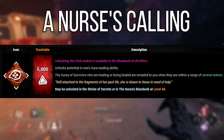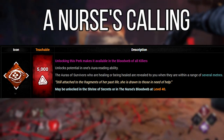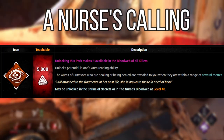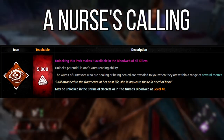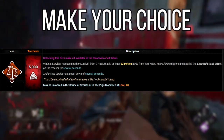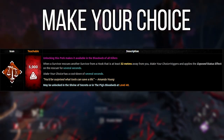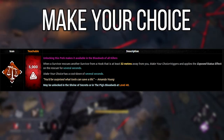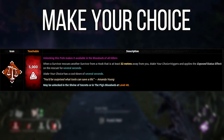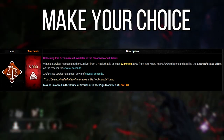Nurse's Calling allows you to see the aura of healing survivors — so you've got them already wasting time healing, and now you can see where they are and trap accordingly to get that second hit. Make Your Choice is a strong perk on the Hag: anyone rescuing off the hook goes into the exposed status for 40, 50, or 60 seconds if they are at least 32 metres away from you during the unhook. You can place a trap and leave the area — if that trap triggers, you'll be brought right back to one-hit down the rescuer.